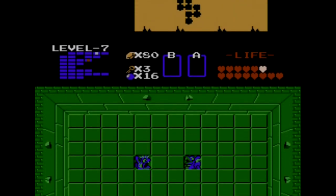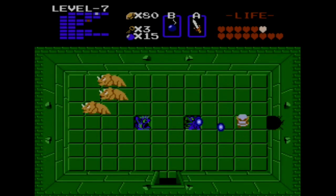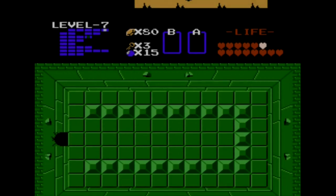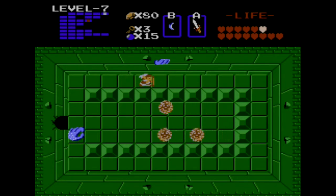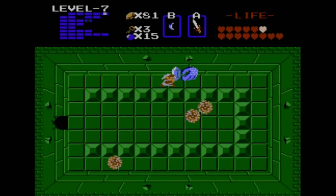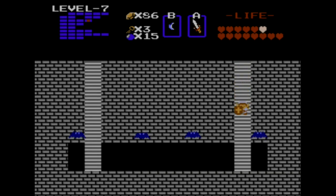Now we want to bomb into this room over here to the right, and this is in a lot of ways the most difficult room in the dungeon — you have to kill all of the wall masters. To do that you need to use your sword and try not to get hit by those stupid bubbles, because if you get hit by a bubble, the chances are very good that one of those wall masters will grab you and take you back to the entrance. But once you kill them all they'll stop coming, you push that little block there, and that'll access the secret passageway that takes us to the boss.